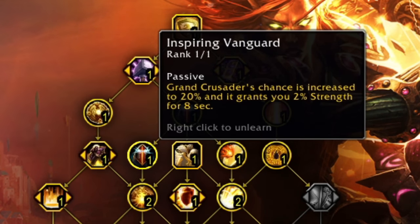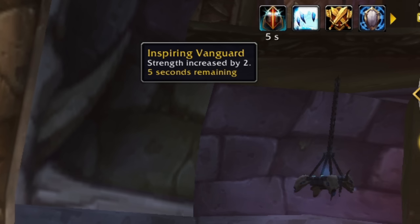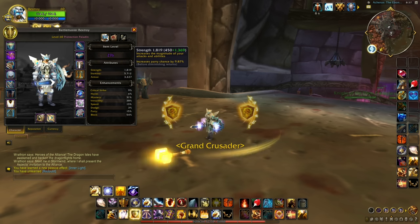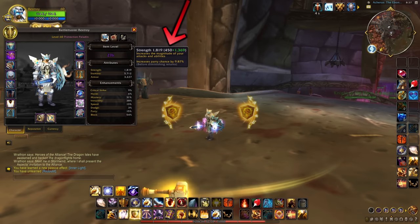Then we have Inspiring Vanguard, which gives you 2% additional strength when it procs. Well, it says 2 strength — not percentage. But in reality it gives 9. It gives you 2% of your base character strength, not your actual strength, so that's another bug.